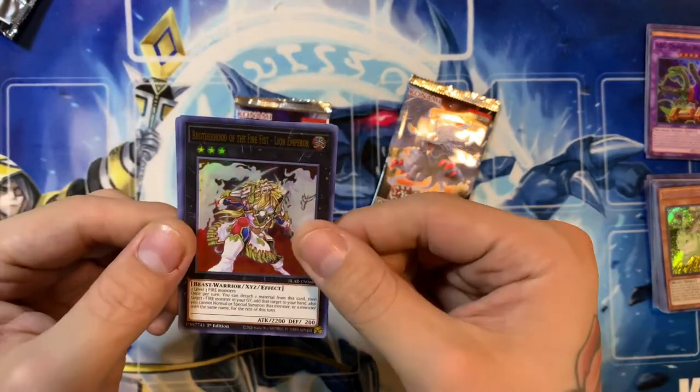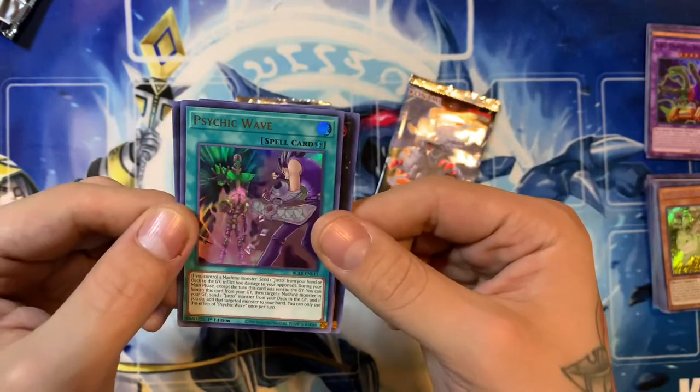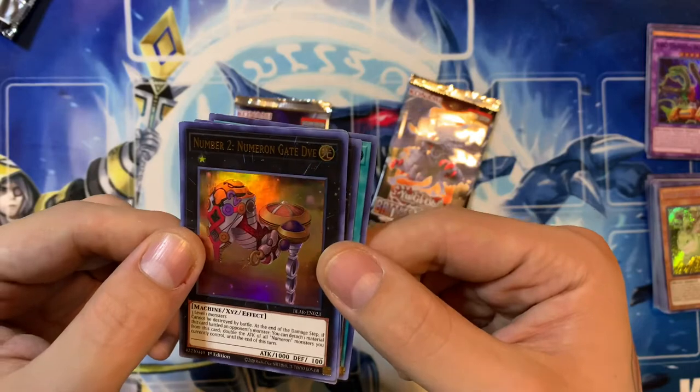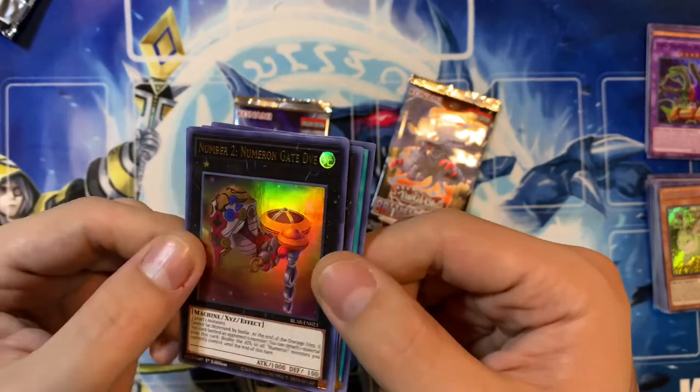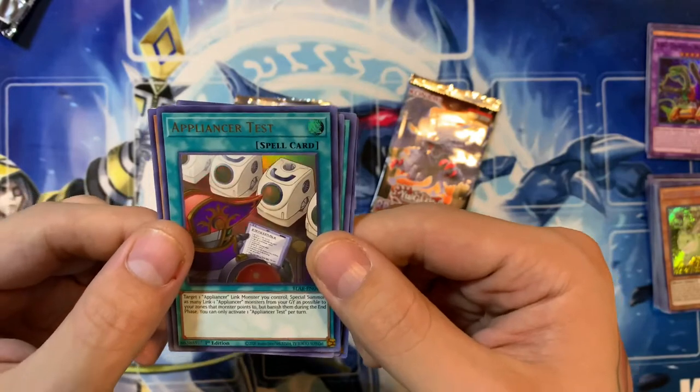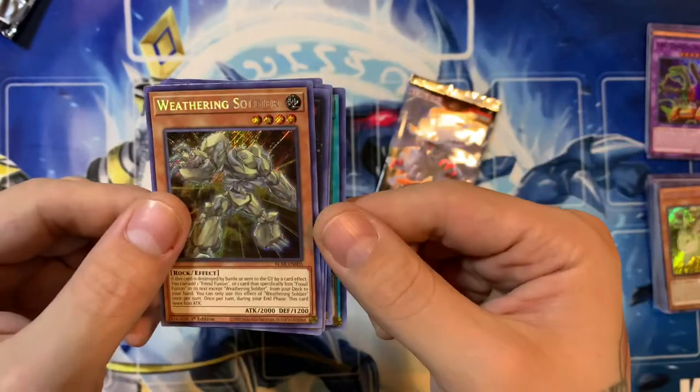Brotherhood of the Fire Fist Lion Emperor, Sidekick Wave, Number 2 Numerongate Divi — however you want to pronounce that — Appliancer Test, and Weathering Soldier.